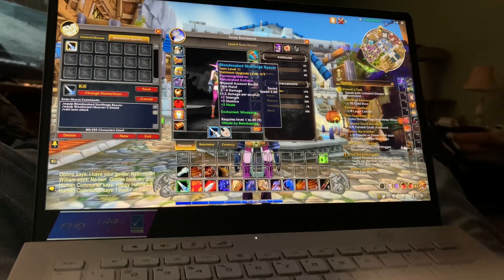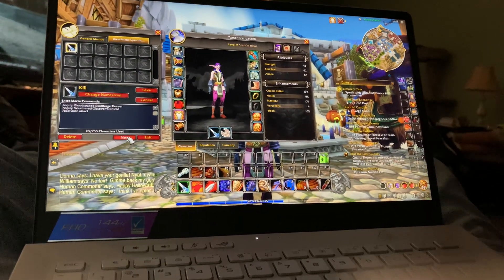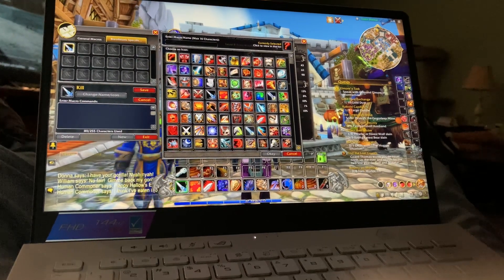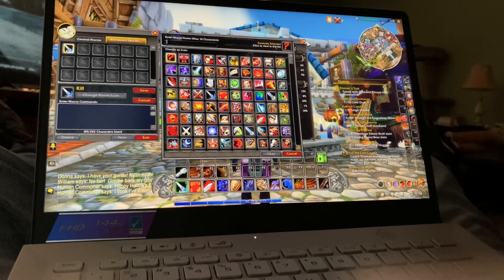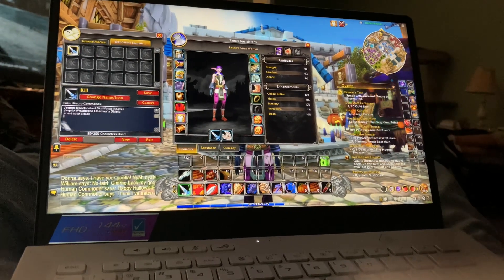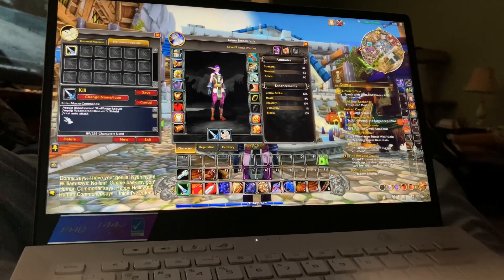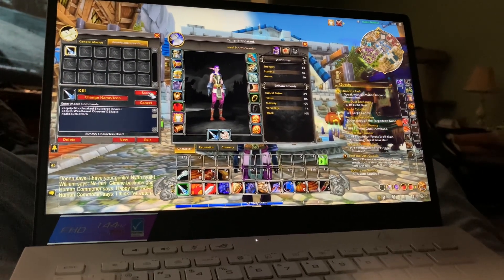So I start out making this macro by going to new, and then I call it 'kill.' I hit the question mark icon — it will actually pick my sword or my two-handed weapon if I just have one. Then you put slash equip and your offhand, whatever it is — sword or offhand. And then slash cast, space, auto attack. Then you save it.